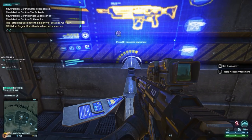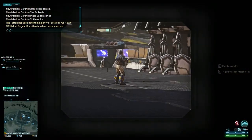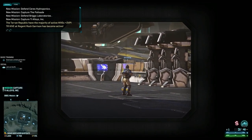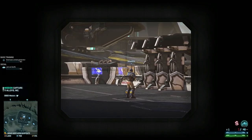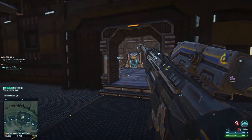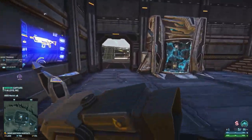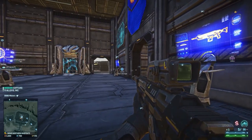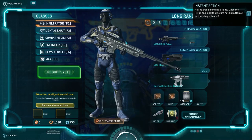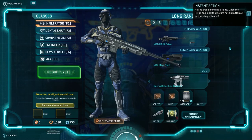Now we've got the Straight Pull Bolt. I'll hit Resupply. Now I can scope down, aim through the scope, take a shot — chamber, chamber, chamber, chamber. We're good until we're out of ammo, at which point we have to reload and pop another magazine into the sniper rifle. That right there is a significant upgrade that should help out sniping quite a bit. So that's 100 certification points we have just spent on our Infiltrator.